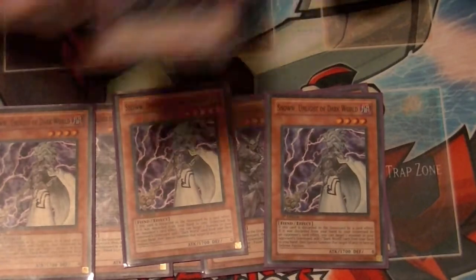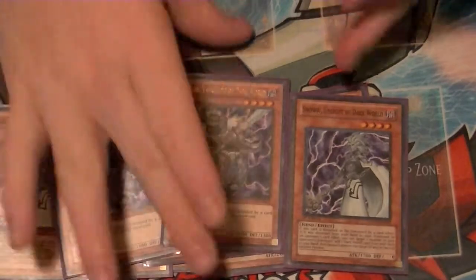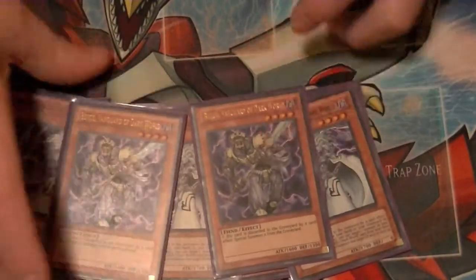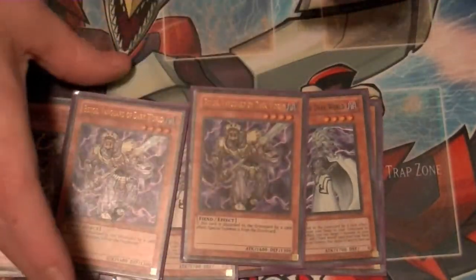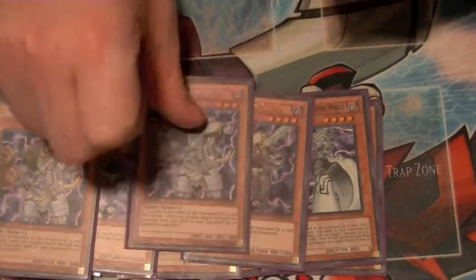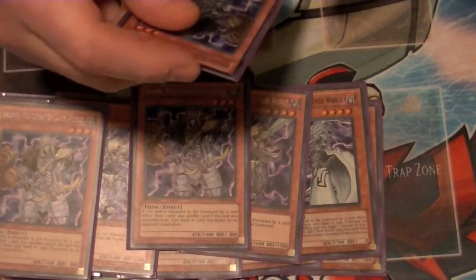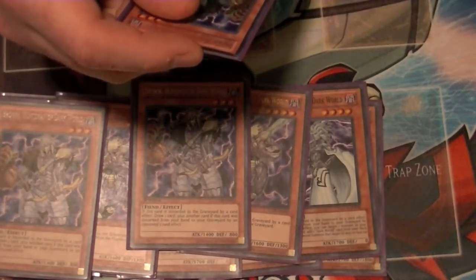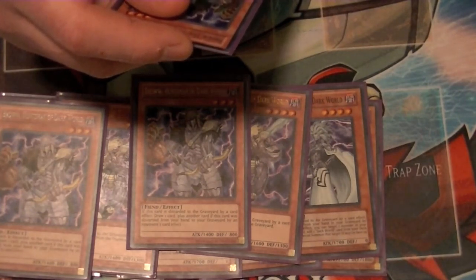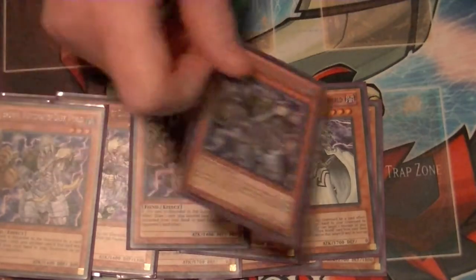Then you have two copies of Beige — when this card is discarded, you get to special summon it, so it's just another way to special summon and then discard Grapha again, and it repeats itself. Next up, we have three copies of Broww — when this card is discarded, you can draw an additional card, and if it was sent by your opponent's card effect, you get to draw an additional card.